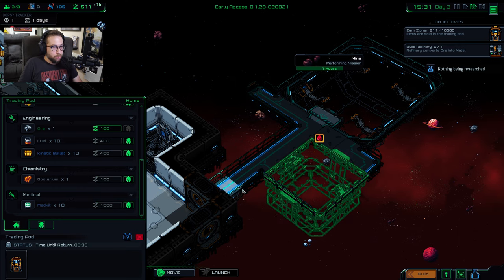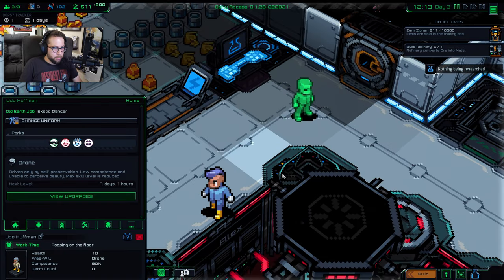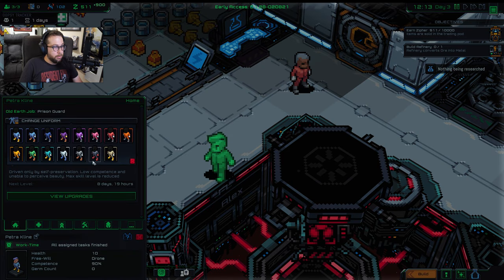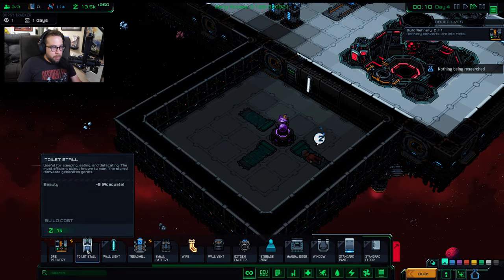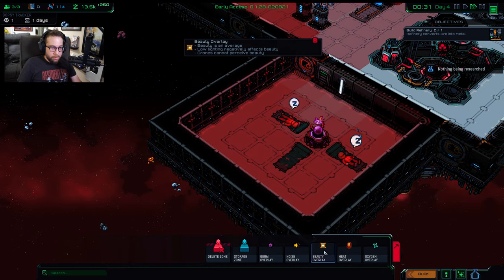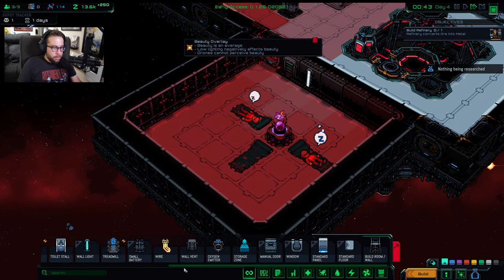If you want to have a cool space station, give everyone matching uniforms — that's very important in space. It's about time we finally make a toilet. I want to test whether this uglifies the room or not, so let's put on the beauty overlay. It's already not good in there, so oh well — you guys are going to have to sleep next to some poop.